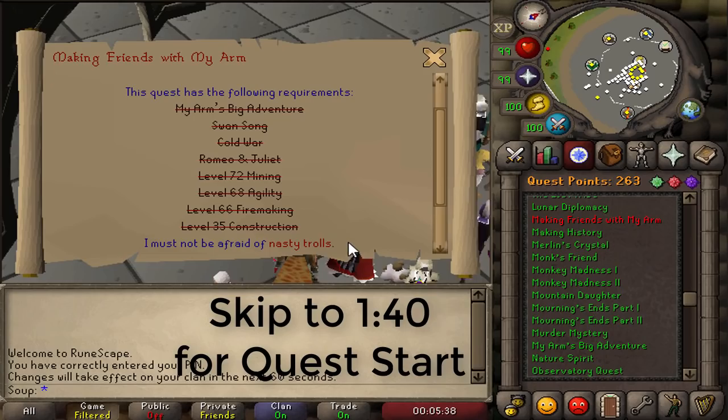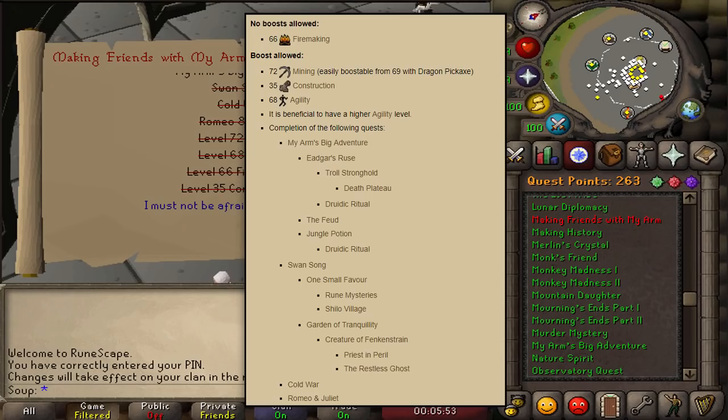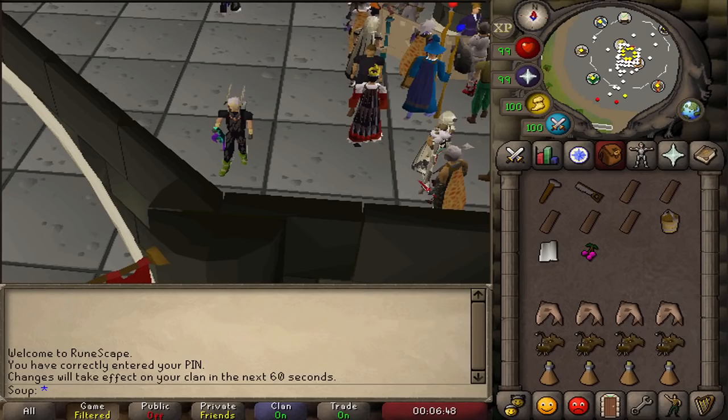You must have also completed the quests My Arm's Big Adventure, Swan Song, and Cold War. All these quests have sub-quests as well, so I'm going to put a picture on screen of all the quests you need. You also must not be afraid of nasty trolls. This is a day-of-release guide, so there may be faster methods found in the future — check the comment section or the wiki for updates.